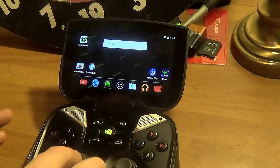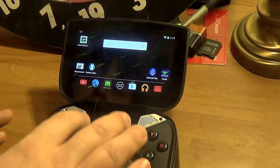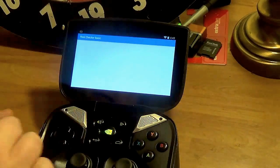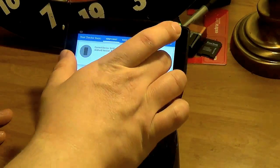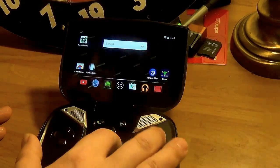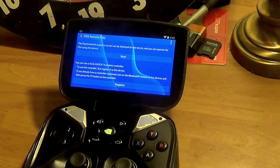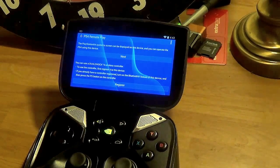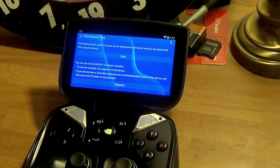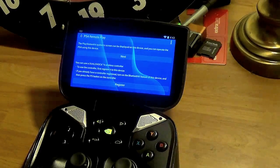I'm going to show you that I do not have root access here. Hit 'verify root' and it says, 'Sorry, this device does not have root access.' Then we're going to connect. I had to make sure that my PlayStation 4 was set up to auto-login. It had to auto-login to my PlayStation 4 or it would not connect.